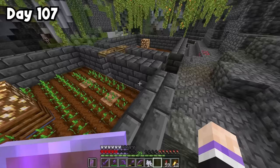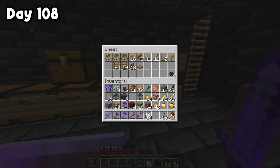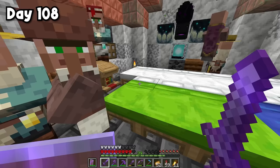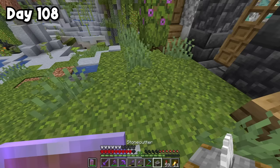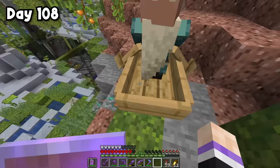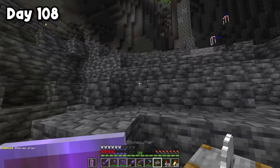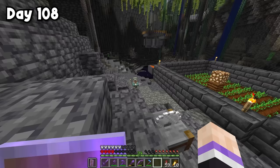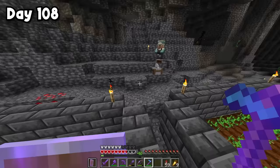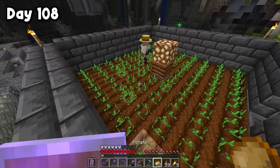Everything is almost set up — I just have to finish the center collection area with trapdoors on either side and on top. We do have three new villagers but they're still babies. After sleeping, one grown-up villager appeared. I grabbed a workstation and tried to lure him outside — using a stonecutter. After a bit of maneuvering with a boat, I got him in and moved him down to the farm. I placed his workstation in the center and he can now get to work planting crops. The villager farm is up and running.